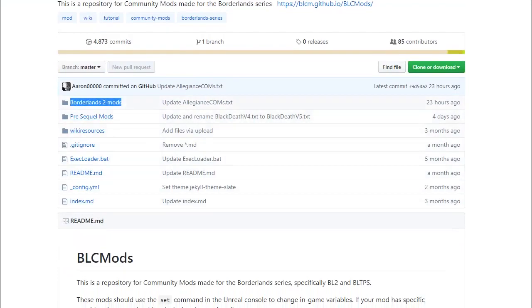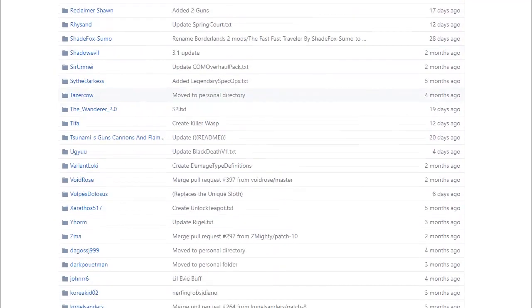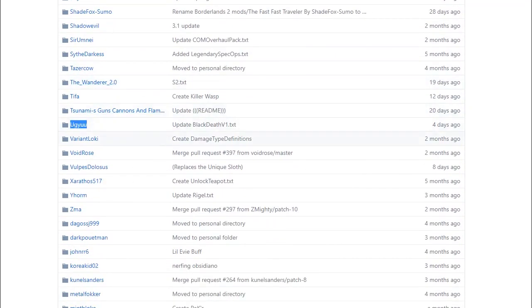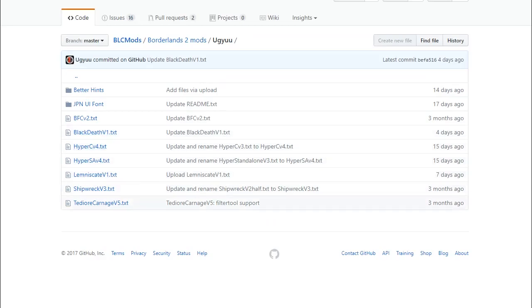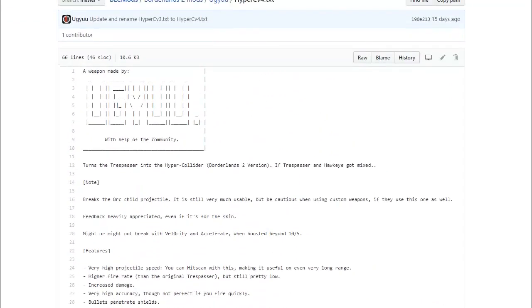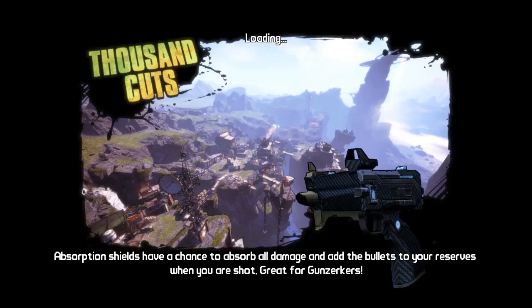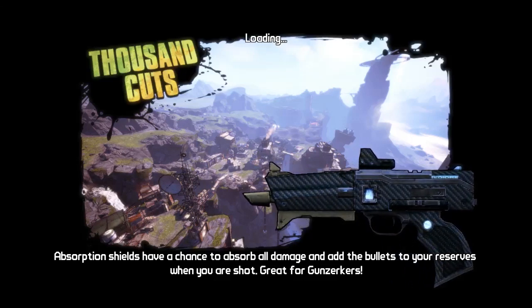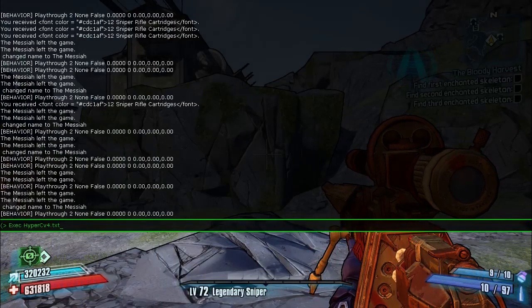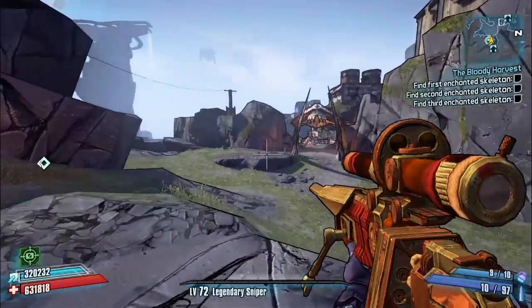or you can navigate there yourself on the Borderlands 2 community GitHub by clicking on Borderlands 2 Mods, then find your way to UGU's section — it's about midway down in alphabetical order, just above Variant Low Key and below Tsunami. Look for Hyper C version 4, click on the raw tab, right-click save as, and save it into your Borderlands 2 binaries folder. Then open the console command in-game and execute the mod, which will turn the Trespasser — the unique red tech sniper rifle — into the Hyper Collider.